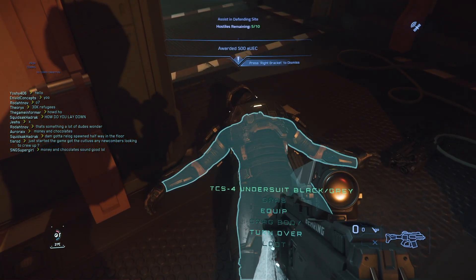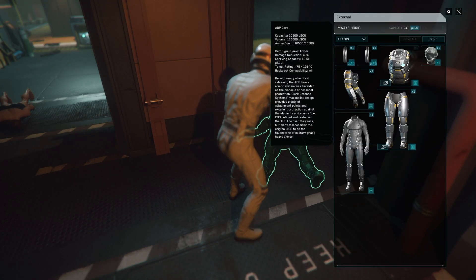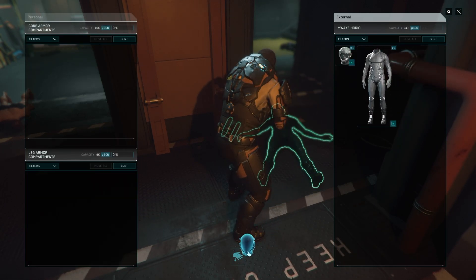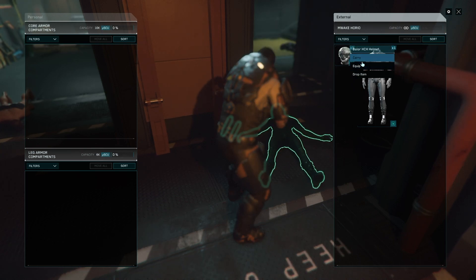When safe, find a body with armor on it and loot it. It will give you the option to equip if you right-click on the armor piece, or you can drag it. You want to look for 40% armor, as this is the highest armor piece at the moment in game.